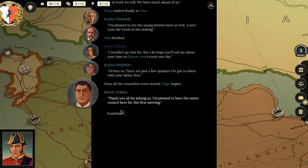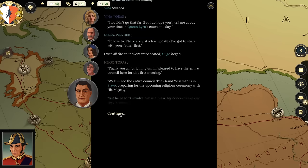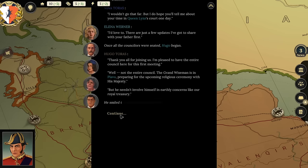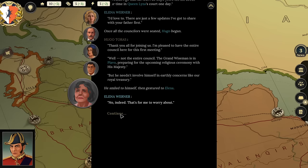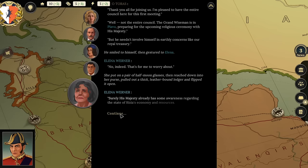Hugo opens the first council meeting: 'Thank you all for joining us. I'm pleased to have the entire council here, though the Grand Weisman is in Palvo preparing for the upcoming religious ceremony.' Elena takes charge: 'That's for me to worry about. Surely his majesty already has some awareness regarding the state of Rizia's economy and resources.' Player selects: 'I do, but I'd like an update from you regardless.'